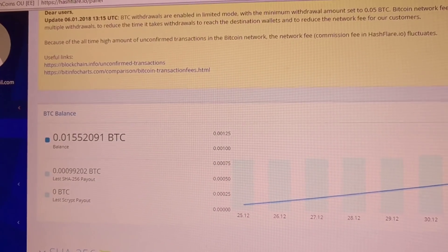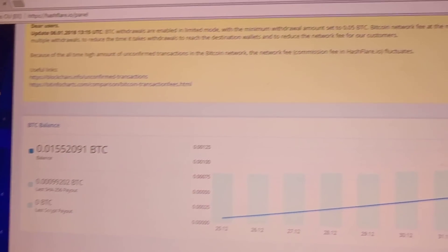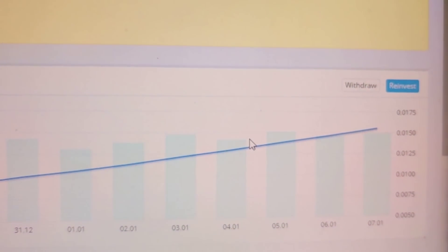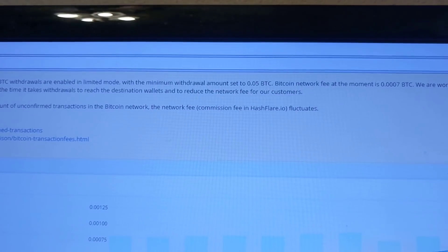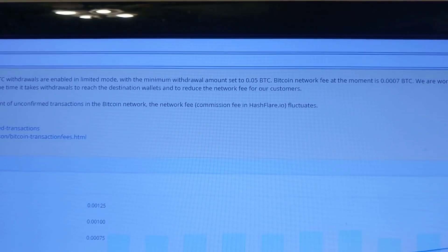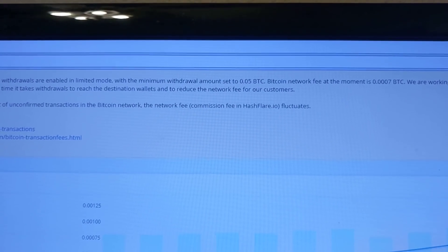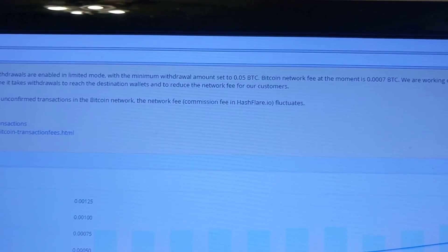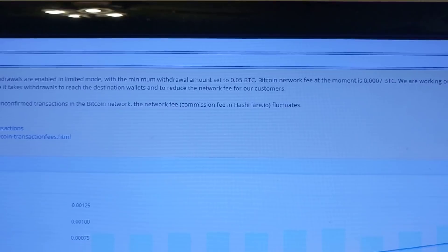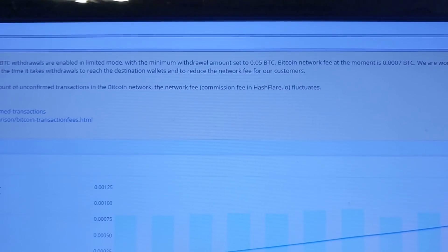There are no referrals going to this account — this has all been pure mining. I have not reinvested everything or withdrawn anything. One thing I wanted to bring to my subscribers' attention is that HashFlare limits withdrawals — you need a minimum of 0.05 Bitcoin to withdraw because of network fees. Hopefully that changes, because I know a lot of you got in for maybe $20 or $40 just to try it out.